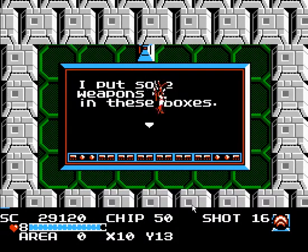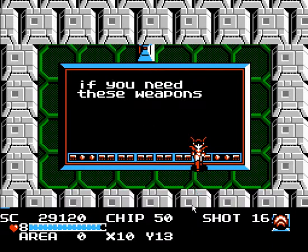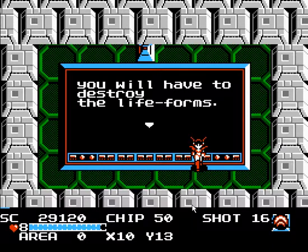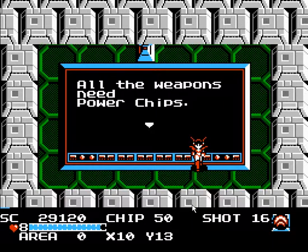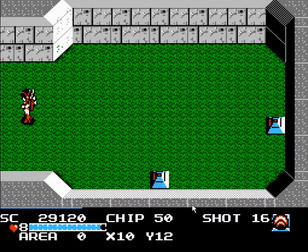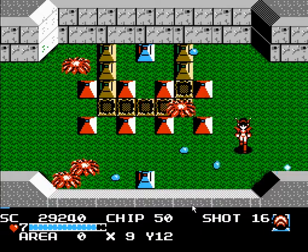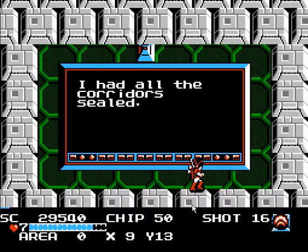I'm having all sorts of little voice problems. I put some weapons in these boxes — take them out of the boxes to use them. Some weapons have been stolen by the life forms; if you need these weapons, you will have to destroy the life forms. All of the weapons need power chips — you must search for them. So power chips power your special weapons and also act as currency for the little blue landers, or whatever you want to call them.